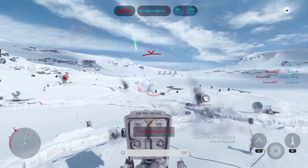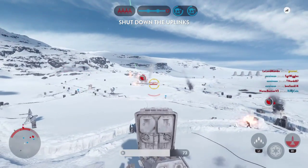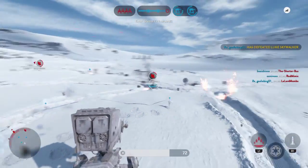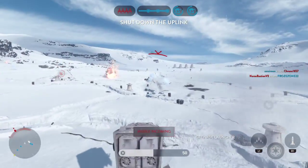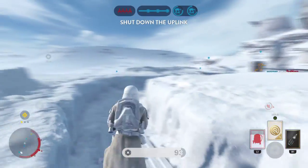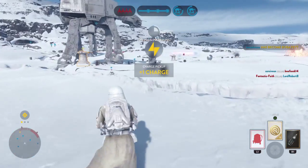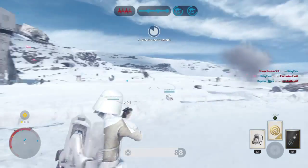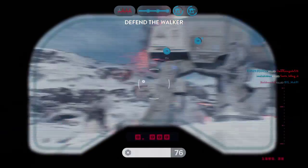They're locked onto you. We've got rebels in the area. Scanners indicate the rebels have activated an uplink station. Skywalker has been defeated. Rebel uplink offline. Check their missile lock. Rebel ships are about to fire on our walkers. Rebel fetch has arrived — she'll provide valuable support.